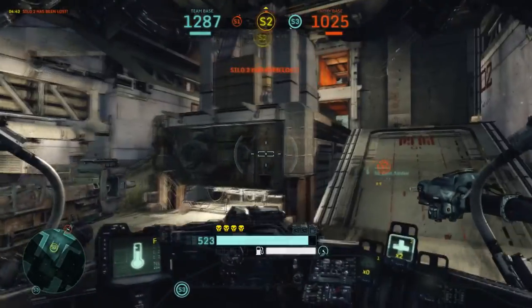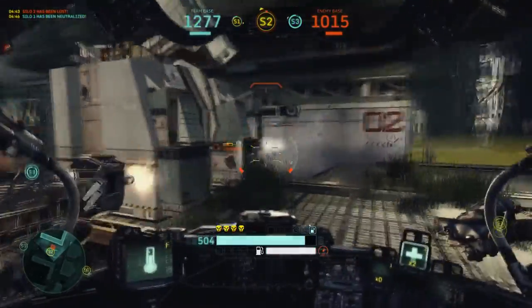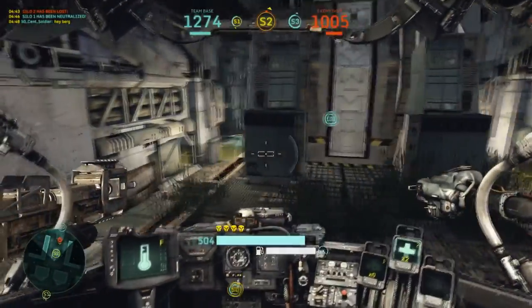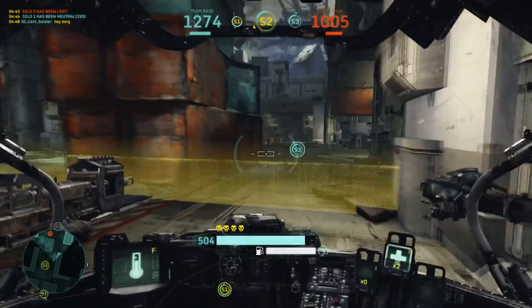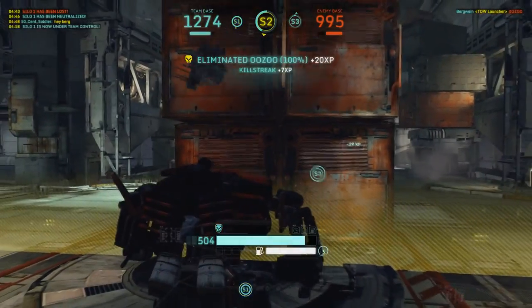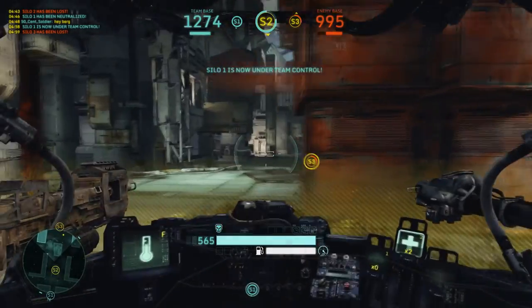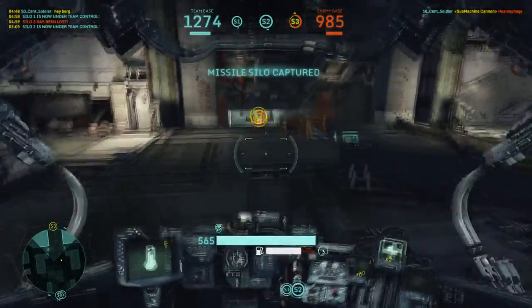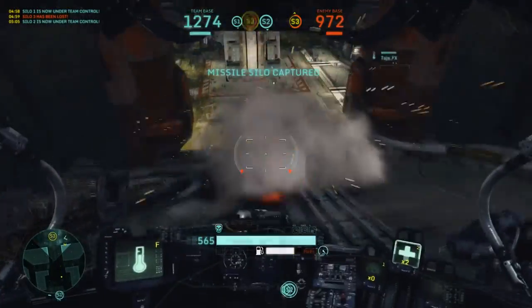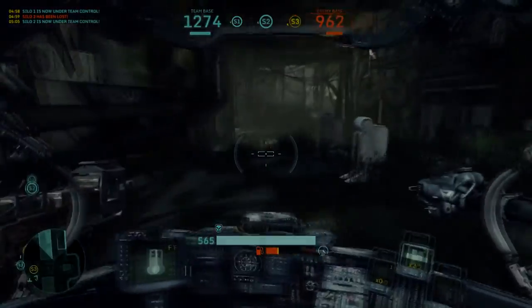On all the other maps the silos are arranged in a straight line — namely Bazaar, Frontline, Wreckage, and Origin. The most common strategy on those is to concentrate on holding Silo 2, the silo in the middle, because it's easy to quickly jump over to one of the other two silos depending on which one the enemy team tries to capture. Again, distance is the crucial factor. On Frontline and Wreckage, Silo 2 and 3 are quite close, so it's the most obvious decision to try and hold those two.